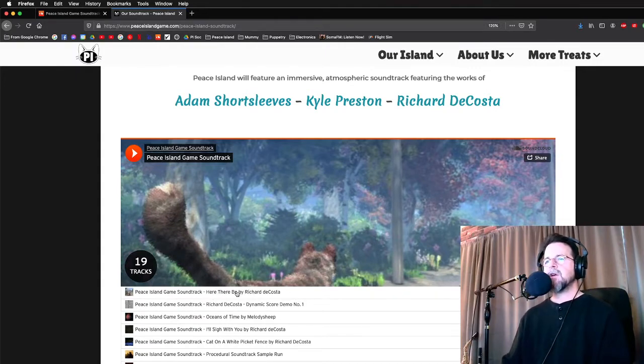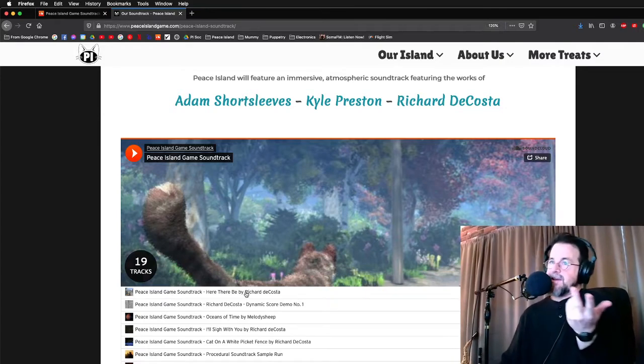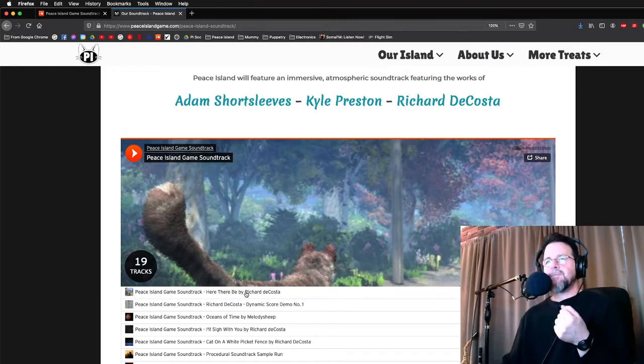This track right here is going to be in the game, but not in this form. This is a final mix — a stereo mix. There's a beginning, a middle, and an end. There's not much you can do to it in-game other than play it, stop it, play it slower or faster, play a different song, or play it louder or softer. That's basically all you can do. They're stereo tracks.